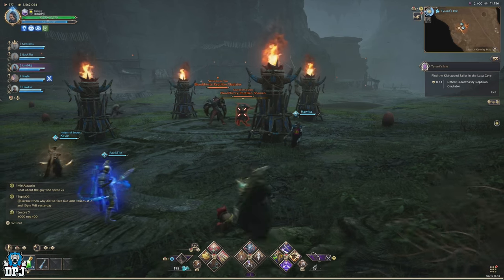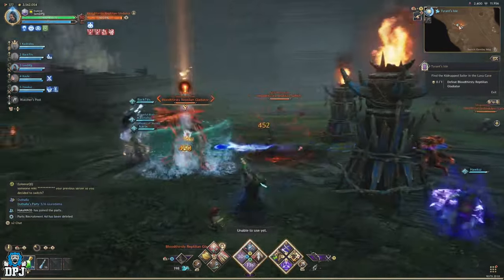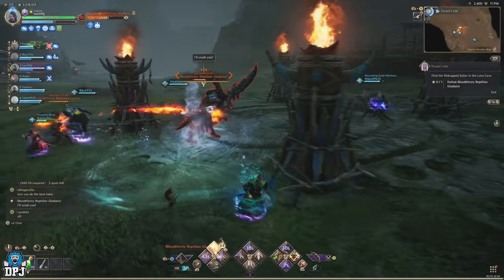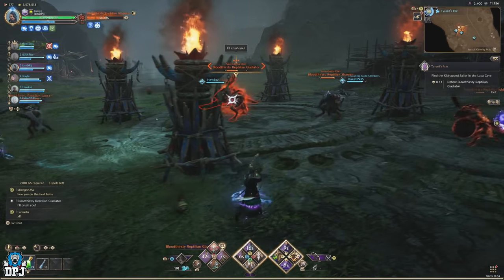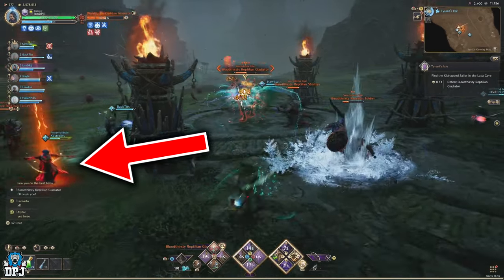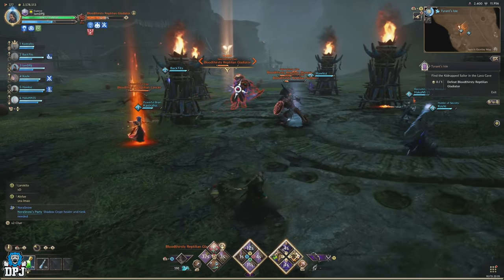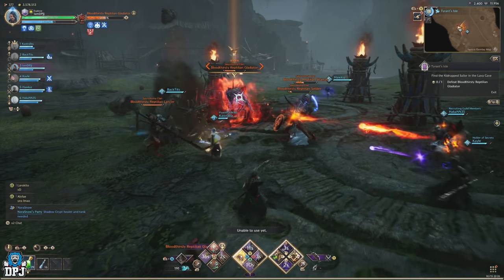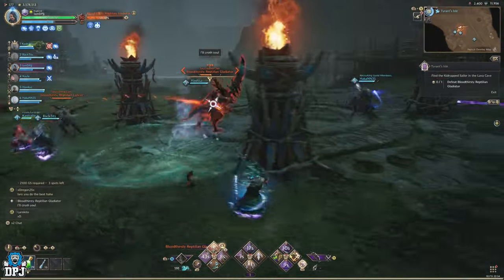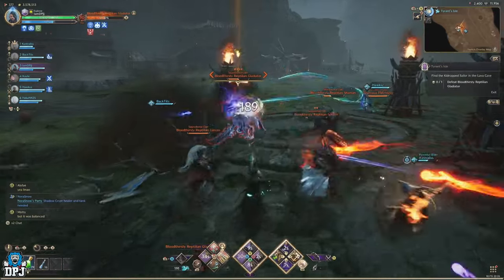This boss is quite straightforward once you know what you're doing. Around where you fight him, there are fiery beacons or totems — these are what you use to stun him. Deal damage until he jumps to the centre between the totems and highlights one player in orange, saying 'I'll crush you.' That highlighted player needs to get behind one of these totems, because the boss will charge toward them. If the player is behind a totem, the boss hits it and is stunned, allowing players to deal tons of free damage. This charge attack hurts a lot if it hits the player directly, so if you're highlighted in orange, position a totem between you and the Gladiator.